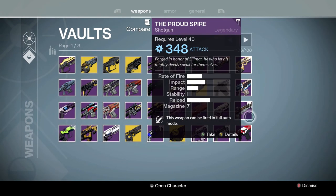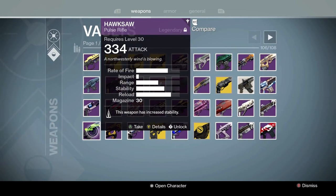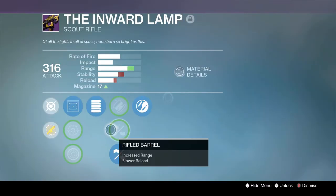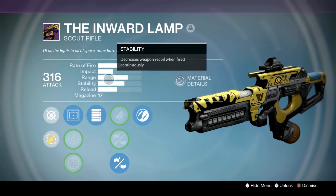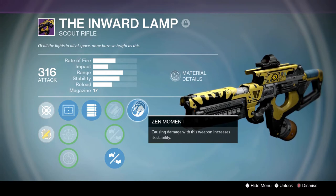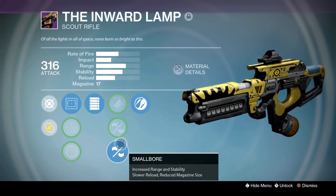The Proud Spire — a shotgun I never really ended up using, I think it's from Moments of Triumph. Hawksaw — you guys know it, you guys love it. Great gun. Inward Lamp — I think this was the Year 2 Trials of Osiris scout rifle. Never really thought it got enough love. It was part of the fast-firing archetype with full auto, so it was a very bizarre gun. This weapon model I don't think has ever been used since. Really weird gun — it was cool for the time though.